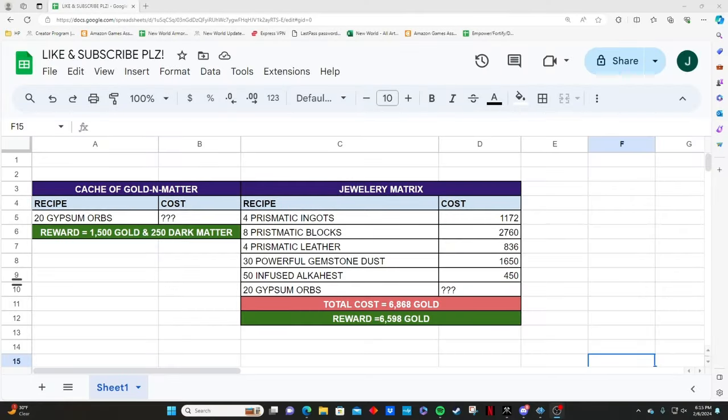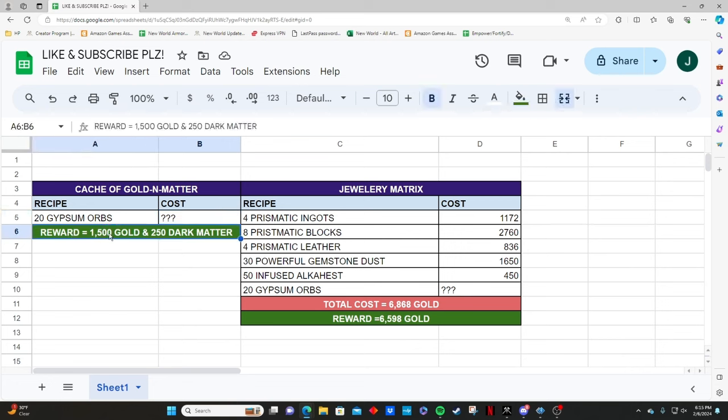Now let's take a closer look at all the things we just crafted — overall costs — and whether or not the Cache of Gold and Dark Matter is worth it compared to the Jewelry Matrix. The Cache of Gold and Dark Matter costs 20 Gypsum Orbs. The biggest costs for these are just time, since you can do a limited number of Gypsum Orbs per day, so it really depends on how often you're grinding. The reward is 1500 Gold and 250 Dark Matter, but it really comes down to whether or not you need Dark Matter quickly.